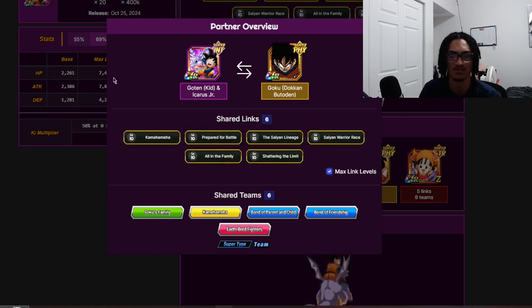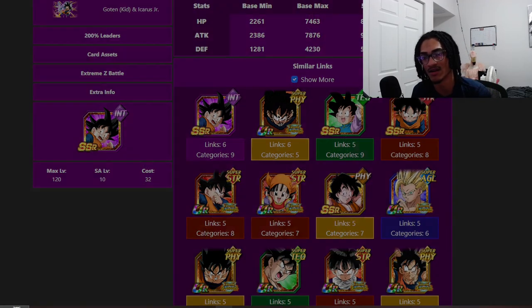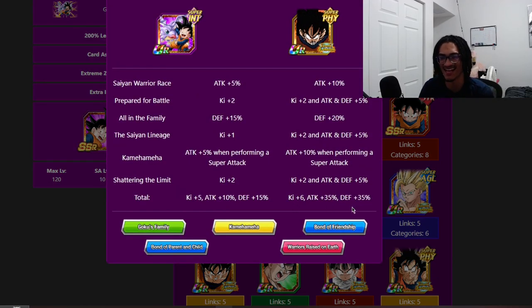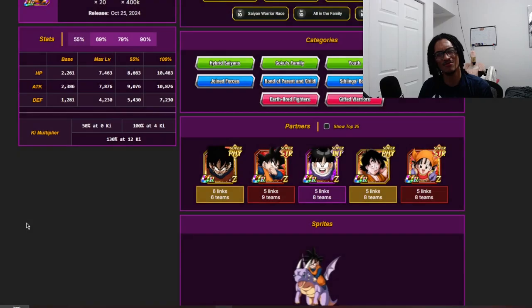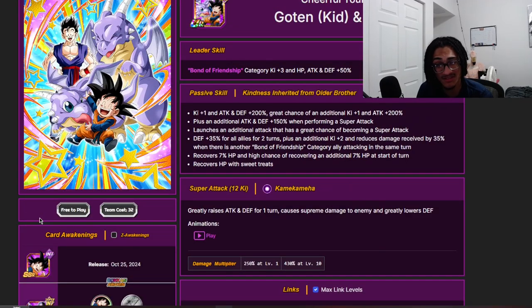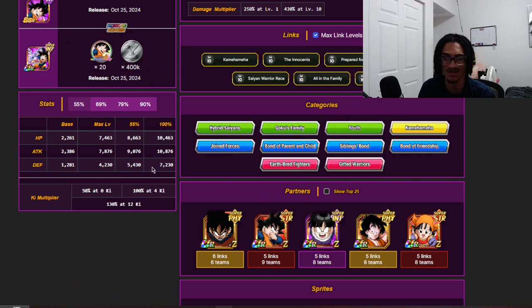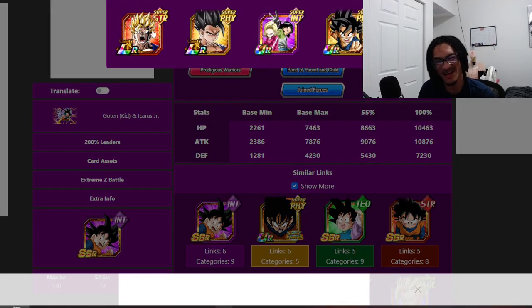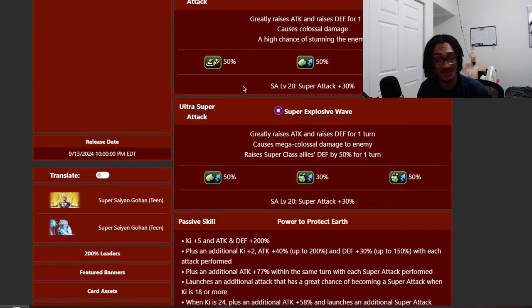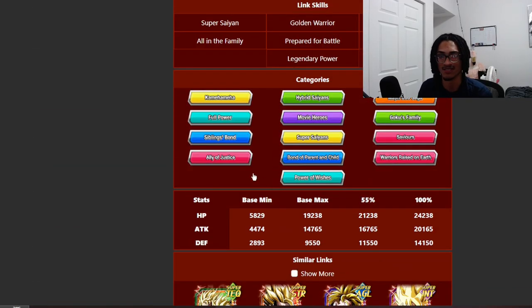The links are decent — not too crazy. The best link partner is the Budo 10 pixel Goku, which gives max links: 6 Ki, 35% attack and 35% defense. This guy is pretty much unusable in any meta content. His stats are pretty low. He is on LR Gohan's 200% path — you're absolutely not using him on Gohan's path. Is he on Bond of Friendship? He is not.